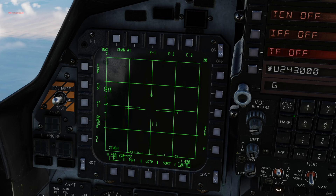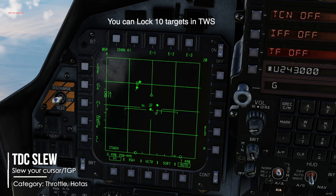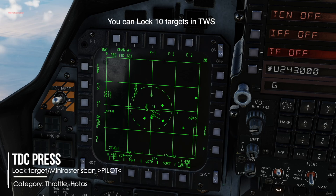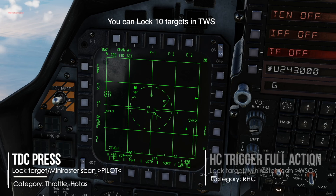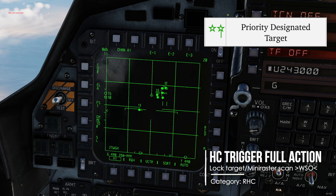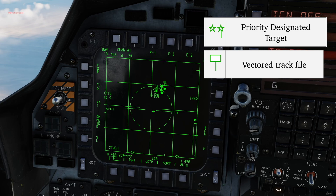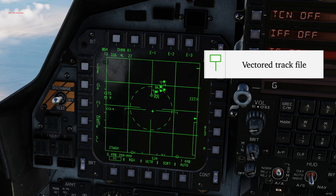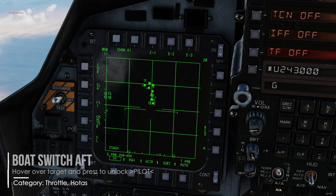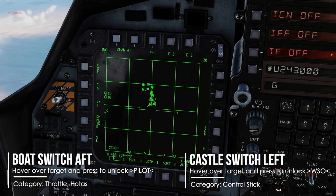To lock the target, slew your TDC with TDC slew and use TDC press for the lock. Repeat for up to 10 targets total. WISOs use HC trigger full action. Your primary target or PDT is indicated by a big star icon. Secondary targets or SDTs are indicated by an empty box. To undesignate a target, hover over it and press Boat switch aft. WISO should use Castle switch left.